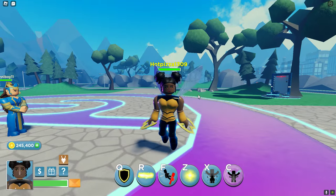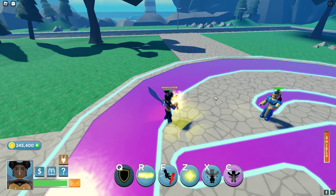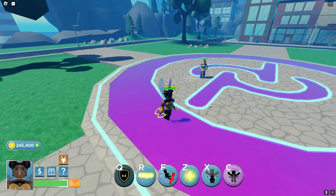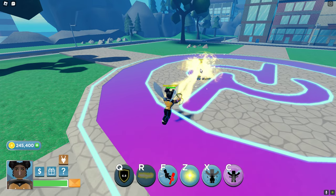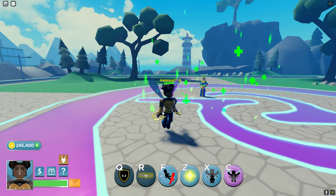First we got Q, which is her shield. It's a bit of health. Next we got R, which is the beam. It's actually a pretty good beam for a free character.